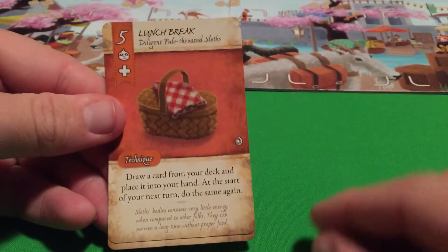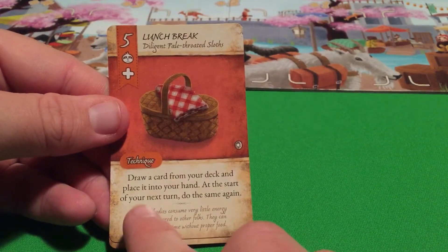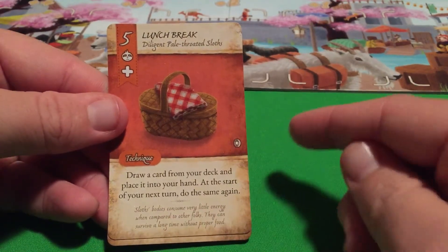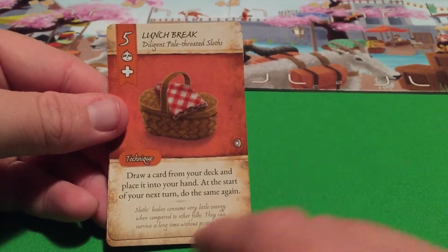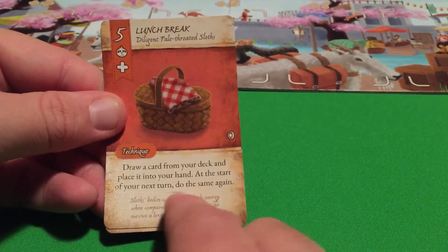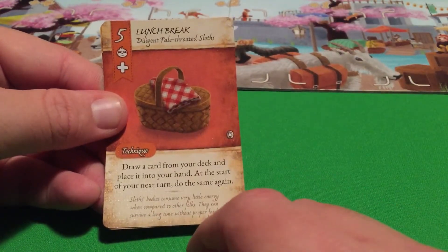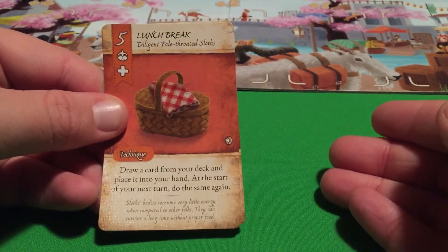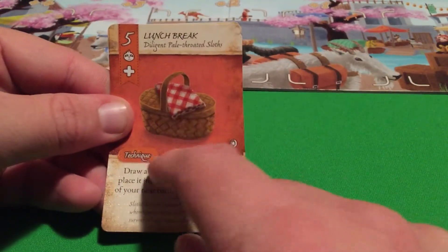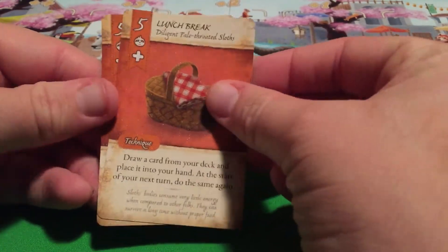Then we have Lunch Break. Draw a card from your deck and place it into your hand. At the start of your next turn, do the same again. So when you play this card, you draw a card from your deck and place it into your hand right away. Then at the start of your next turn, you'll do it again. It's another technique that won't fully resolve until your next turn, but you still get to use the technique on this turn too. So the Lunch Break is definitely probably one of the best in the sloth's inventory.